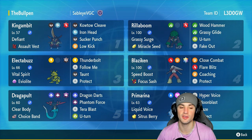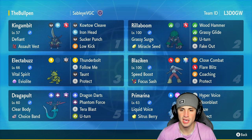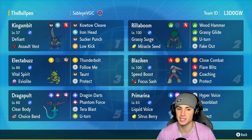Speaking of supporting, we got ourselves an Eviolite Electabuzz. It's got Follow Me, Thunderbolt, Taunt, and Protect — so it can do some damage, protect Blaziken, and protect allied Pokemon. Really, really powerful. Our final four Pokemon on today's team feature Kingambit, Rillaboom, Dragapult, and Primarina.